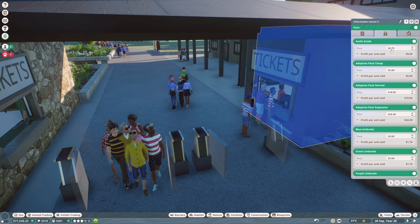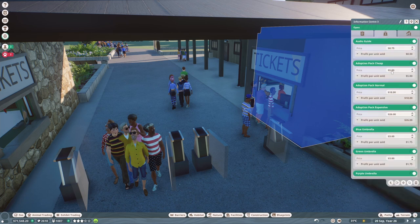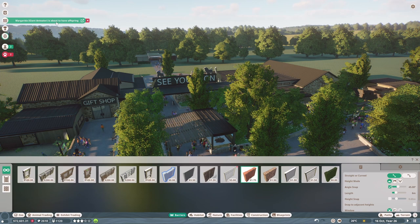We might have to add speakers eventually, but not yet. The other thing I was wondering about - we said we'd make the audio guide cheaper to encourage education, and maybe some of these adoption packs also help with education. It says some of these things are still too expensive, so let's reduce the costs - that might help with our education level. Let's make them really quite cheap: two zoo dollars, this one six, twelve - and we'll leave the umbrellas for now. We've also got some mechanic research complete.